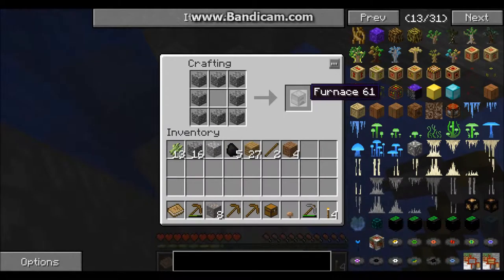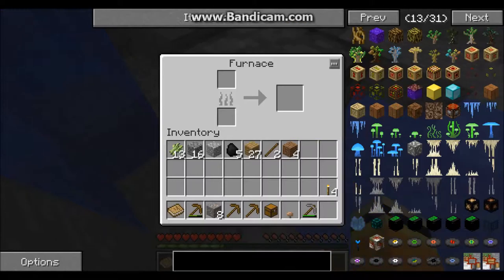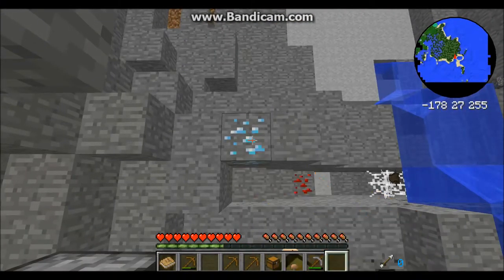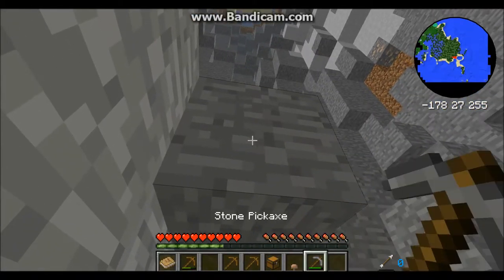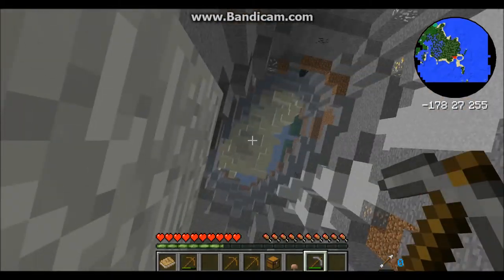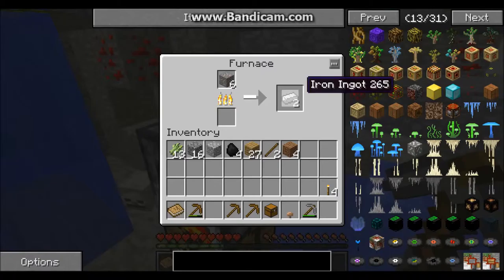Let's make an iron pick and get all these diamonds. It's actually a pretty overpowered mod — this random ore generation. Kind of stuck down here, didn't really think that one through, but it's all good.